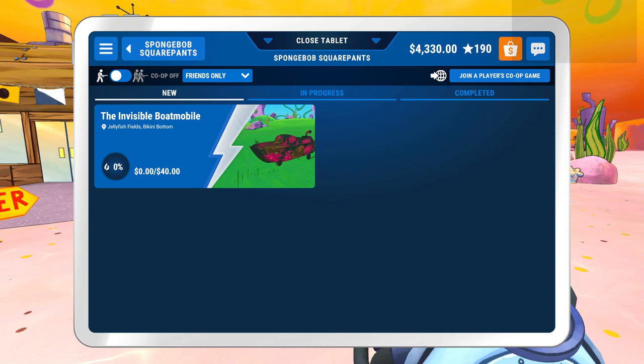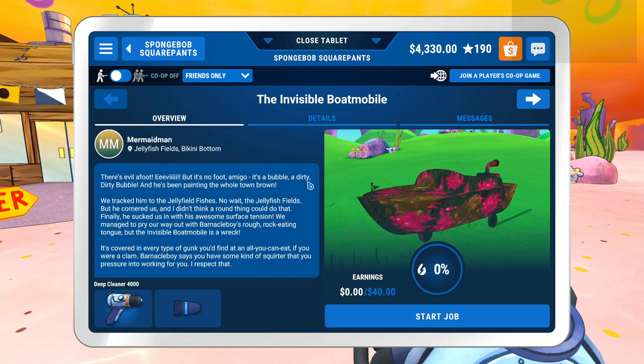Hey there, I'm Val, and we're here back with Power Wash Simulator SpongeBob SquarePants DLC. We just got done cleaning the paddy wagon and getting the assorted achievements for that. Now we're back going to Jellyfish Fields, and we're going to be cleaning the invisible boatmobile.